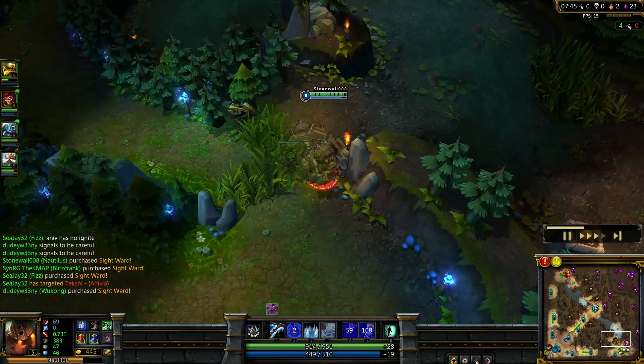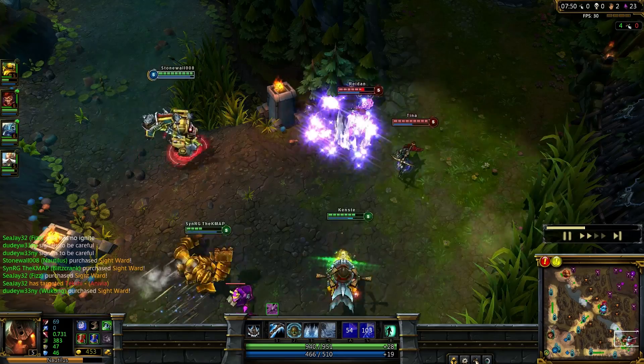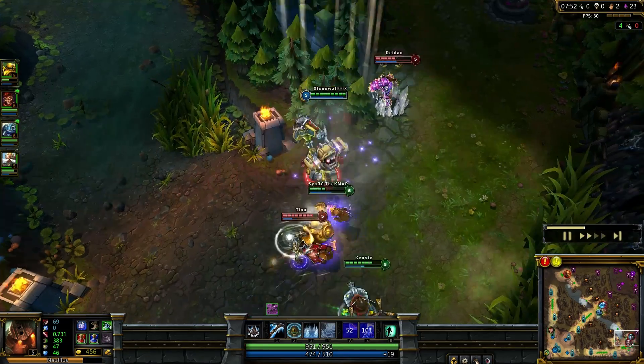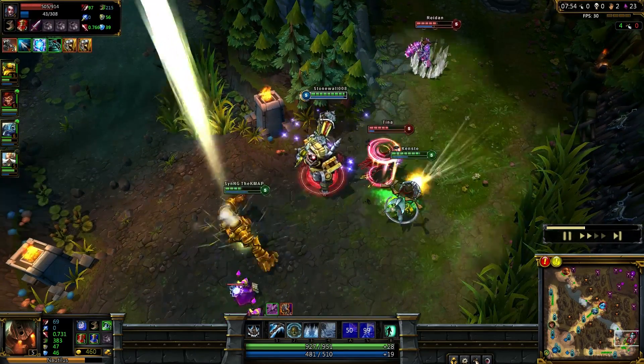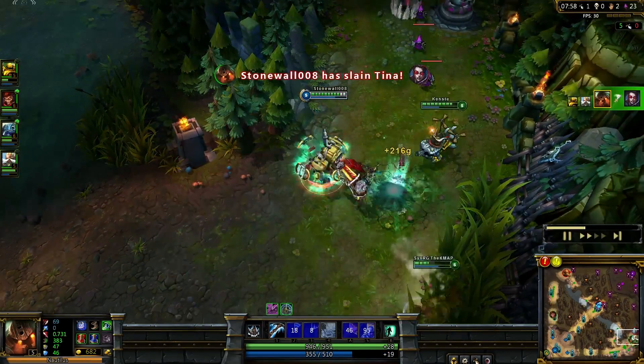I want to go gank bottom. No ward there, so that means we can engage right now. Pull on Vayne - I get stunned before I smack her in the face. But this is too easy. Kill! Hooray for us.